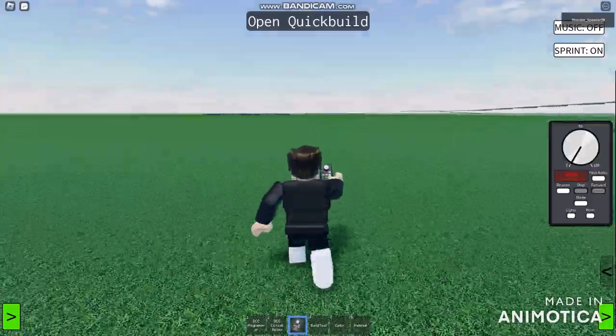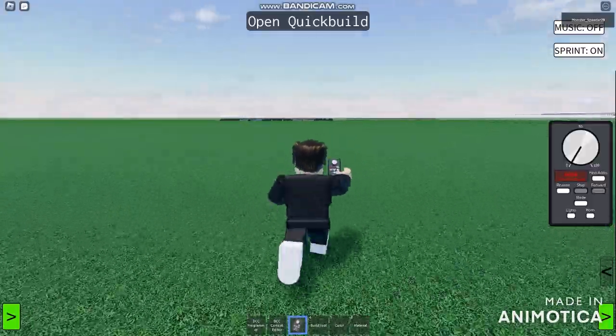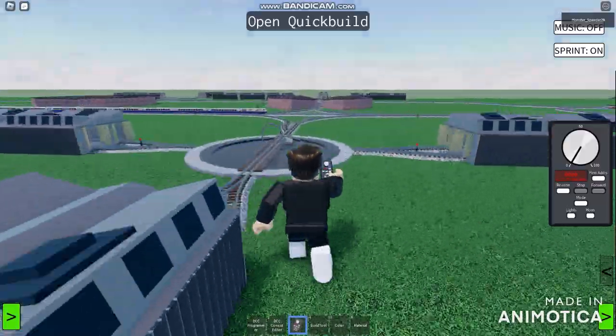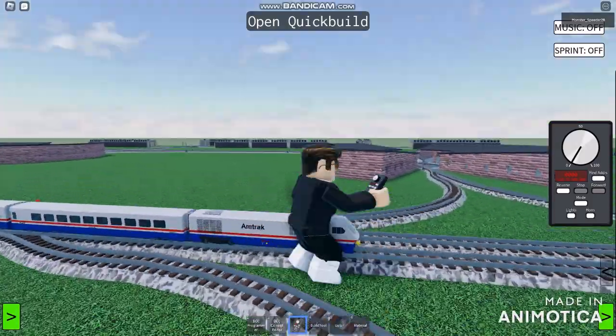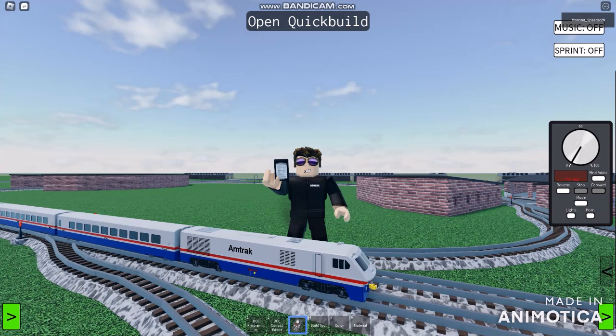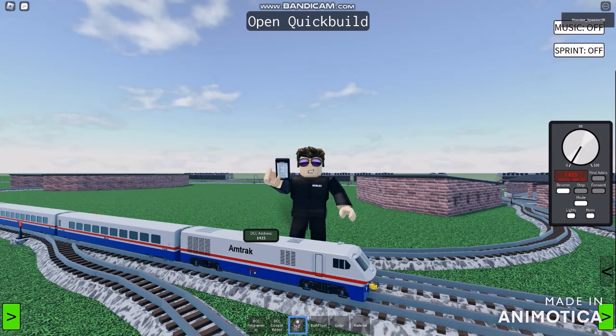And because of this, this is absolutely going to be using for the train number 1425 and 1426. This is going to be training for just a little bit for all the way for this one. Let me choose using for the number 1425. And this is how I'm just using for this for finding address.